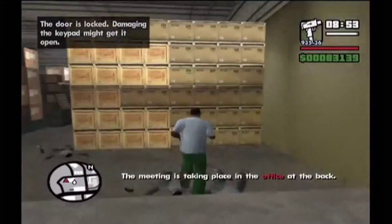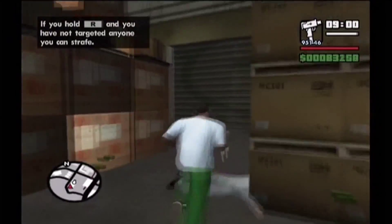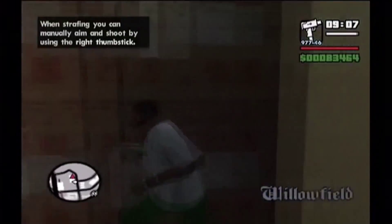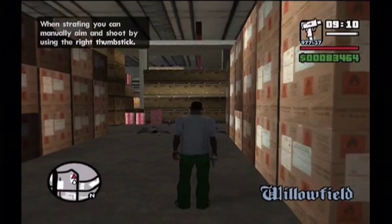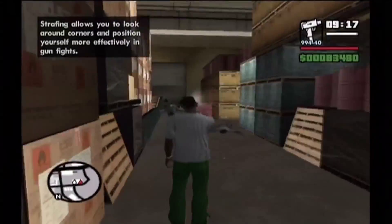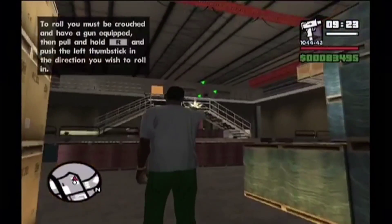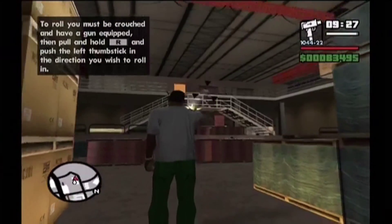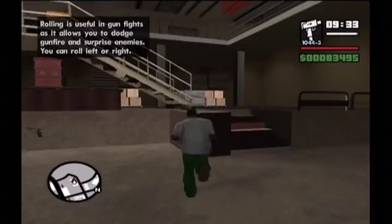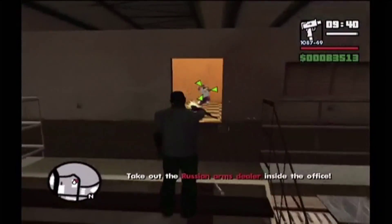Finish off the guys inside the warehouse. Don't worry if you're running low on health — there is some health and armour coming up. We'll find some health just behind here. I guess this is the biggest shootout mission after Just Business from Big Smoke. It's always good to get your weapon skill increased because then your guns get more accurate. And there's some armour in this room here.